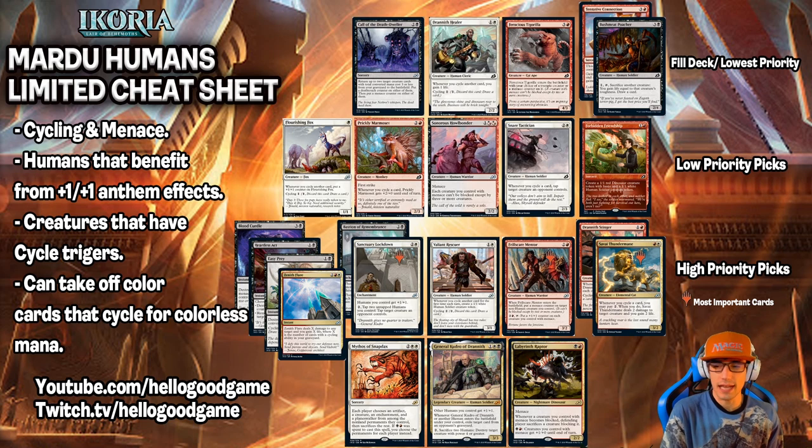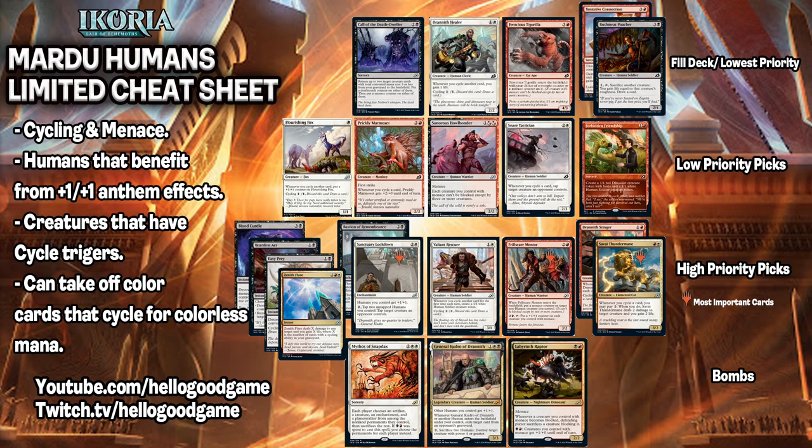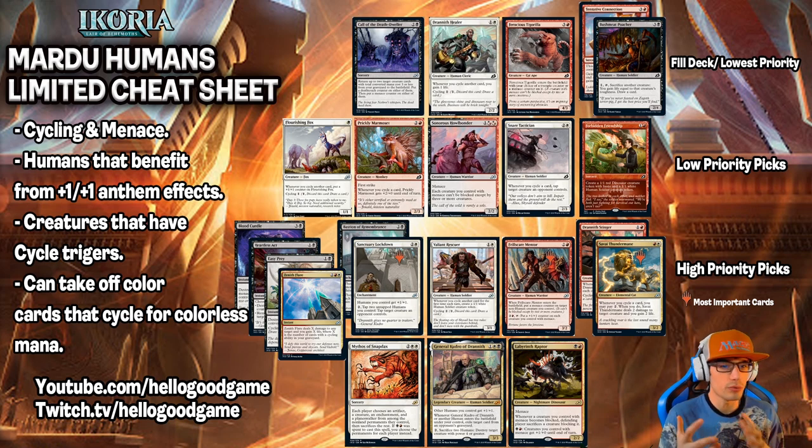I've also stacked the removal because I wanted to start incorporating more removal within one document, so you don't have to refer to a second document for removal and battle tactics. The way the cheat sheet works: the bottom row is Bombs — cards that if you pull in your opening packs, you're probably going to want to look at building this archetype.